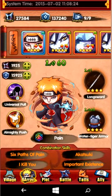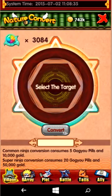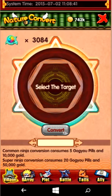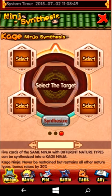So basically, for Kage Ninja you need five of the same card, and then you just convert them to different nature types. After that you have your five of the same Ninja with the different nature types. Swipe twice to Kage Ninja Synthesis, put in your four cards, Synthesize — boom, you have a Kage Ninja.